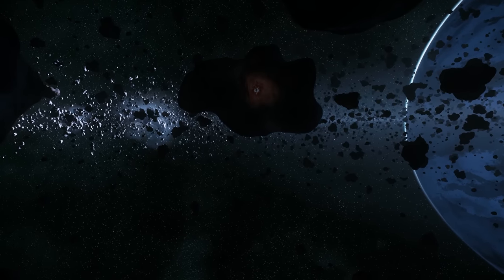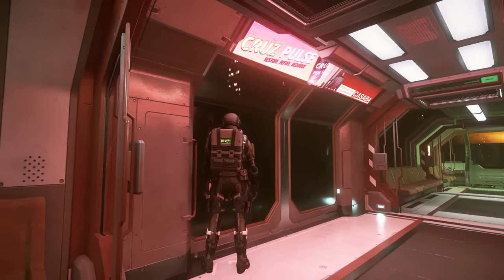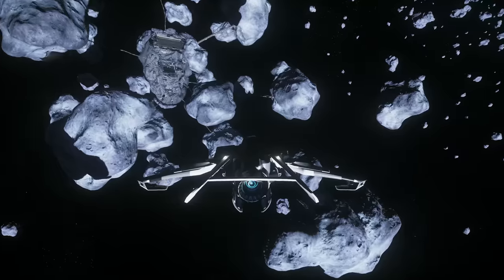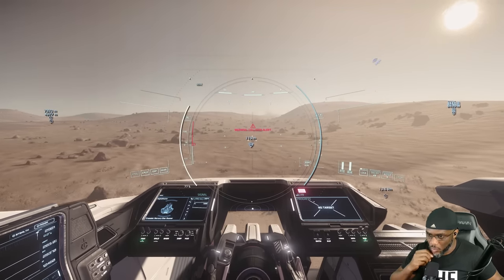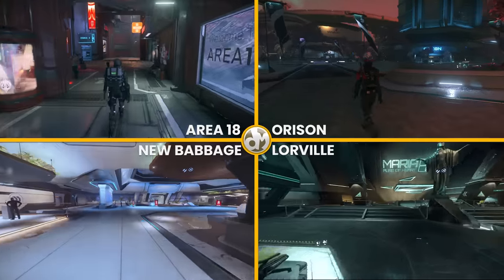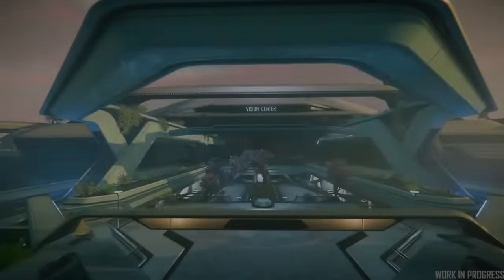Now that you know what landing zones exist, it's time to discuss what each of them offer. Each city is not created equal in regard to their utility to players. Some cities offer better or more amenities and conveniences depending on how you play. For example, being a criminal around the Crusader area is a tad easier due to proximity to safe havens like Grim Hex. If you prefer to mine Quantanium, you'll likely find the most convenience in areas like ArcCorp or Crusader.